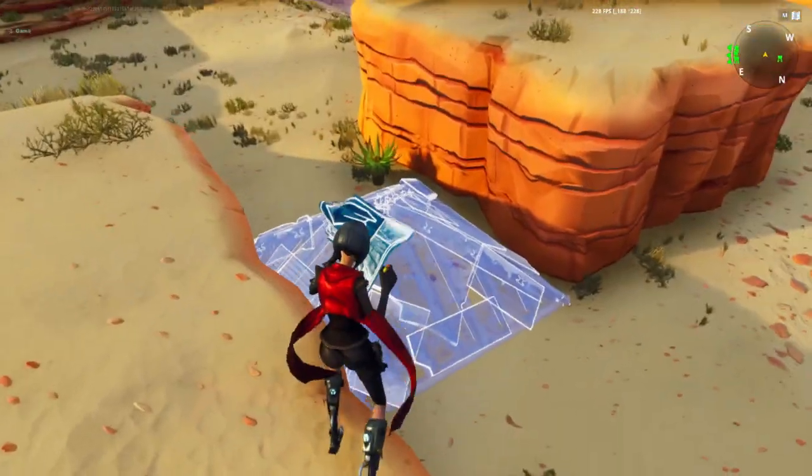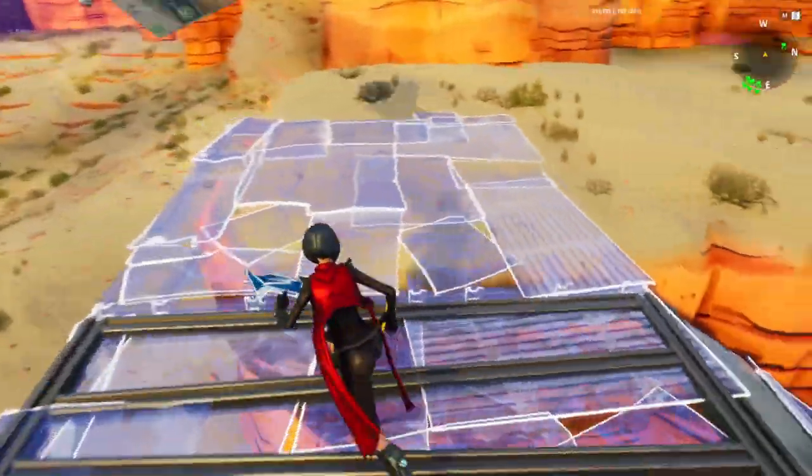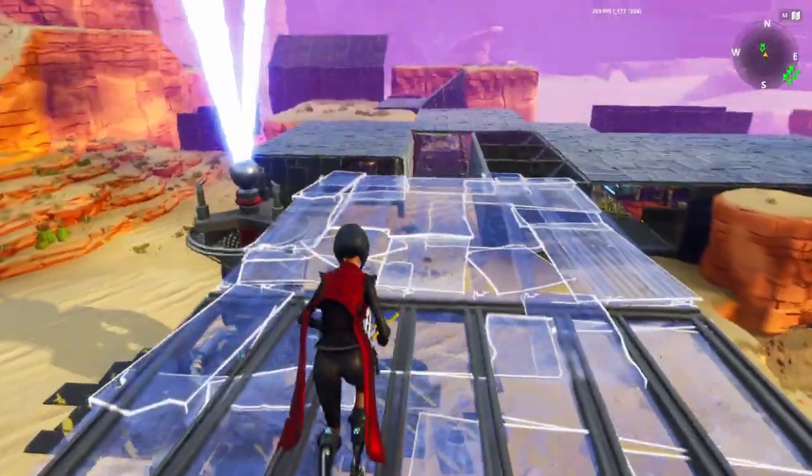So we're gonna start off with the amplifier design. We're gonna put up a ramp right here, a floor, a floor right here, a floor here, a ramp going up, one, two.